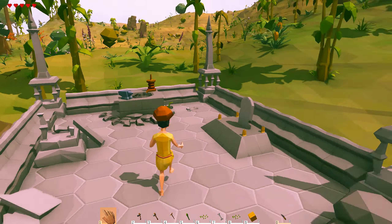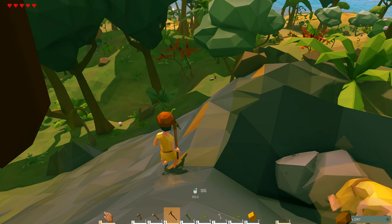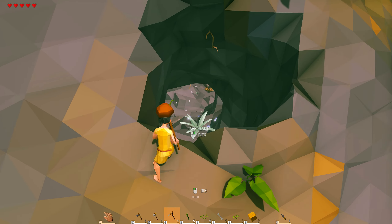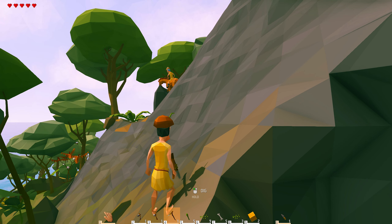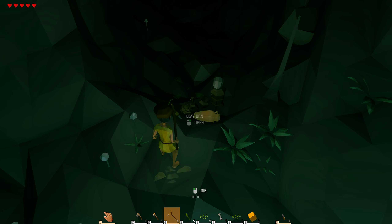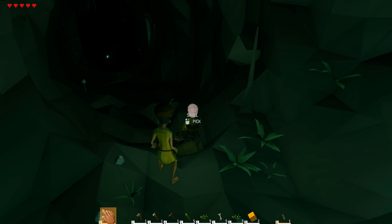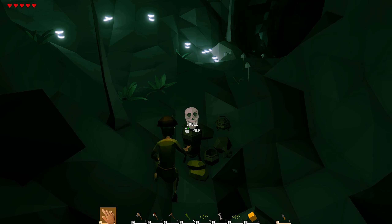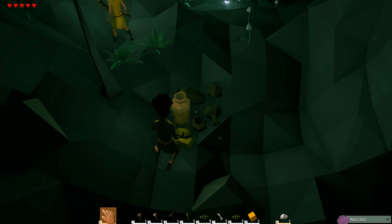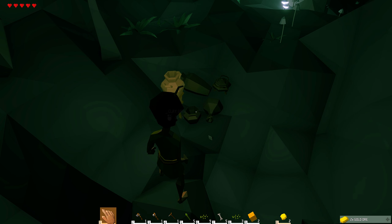Oh, is this iron? This might be iron. What is this? No, this is just stone. But there is a cave entrance here! No dude, look at this — there's some stuff down there. It's a skull! I just found a clay urn with magic dust inside of it. Sounds about right. And gold! Oh hello — I found iron! Nice.